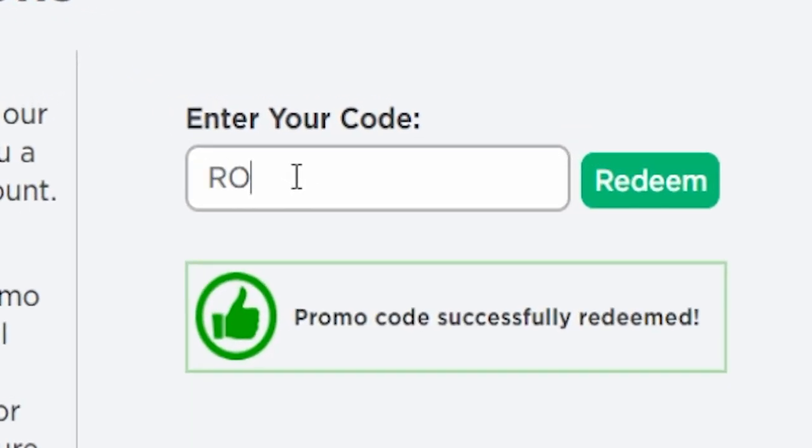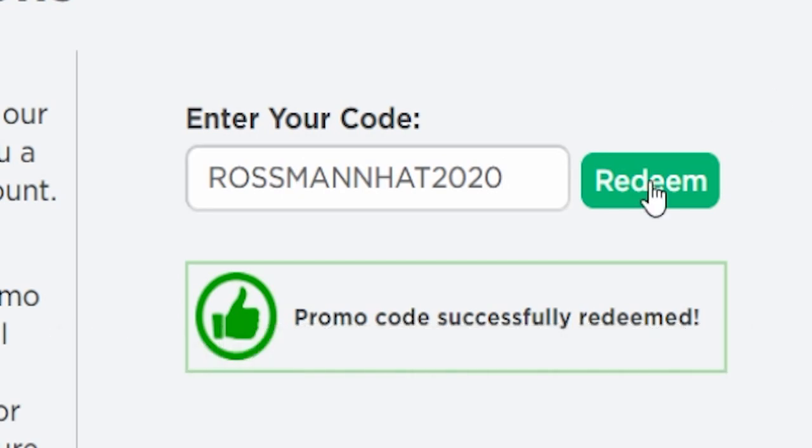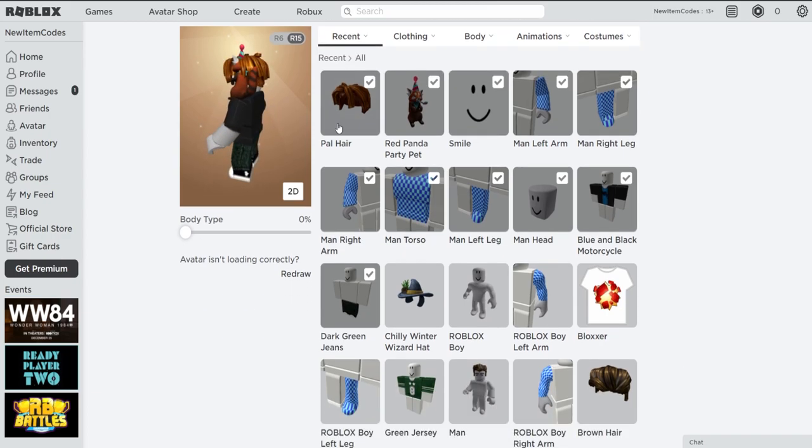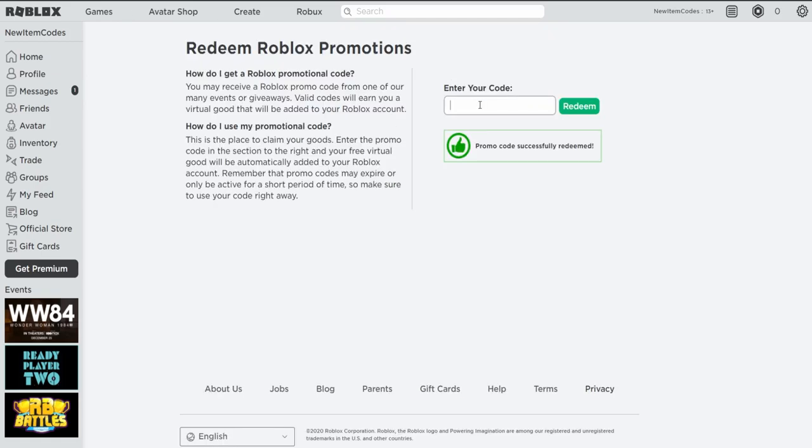The next code is ROSMANHAT2020, which is the second latest promo code on Roblox. This is going to give you a Chilly Winter Wizard Hat — that's going to be an awesome hat. Let's redeem that one right now. Promo code successfully redeemed! This promo code gives you the Chilly Winter Wizard Hat, which is a quite nice hat.